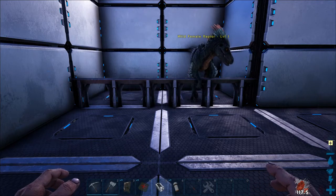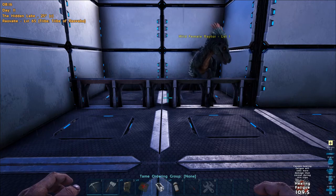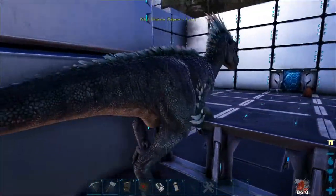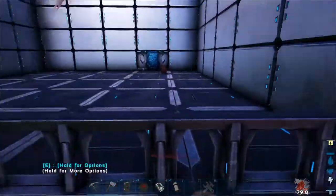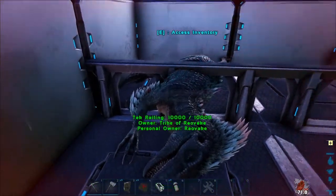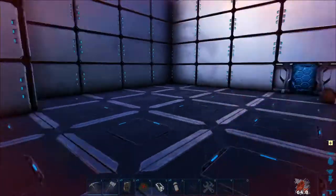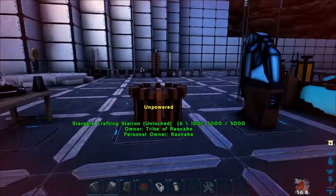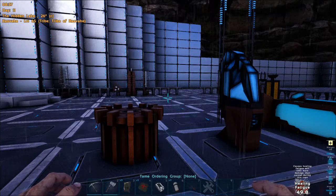So now that our buff is over, we have a Healing Fatigue debuff, which means we take more damage than normal during this time. Even punching, I'm taking more damage. So I took more damage just knocking them out than what I normally would. If you use Tritonin, just keep in mind that you will get a Healing debuff at the end, and you will take more damage for about two minutes.